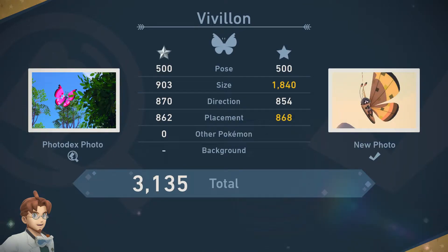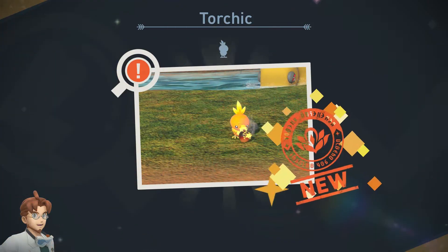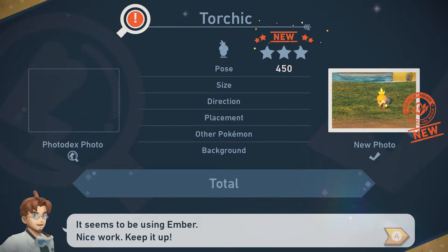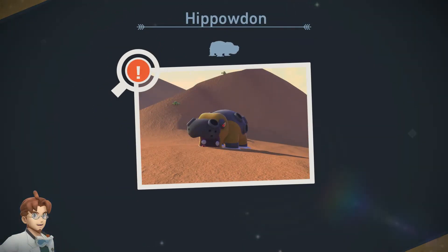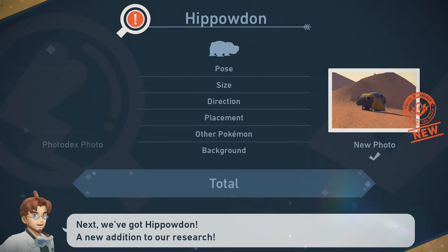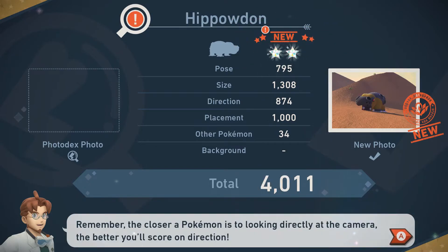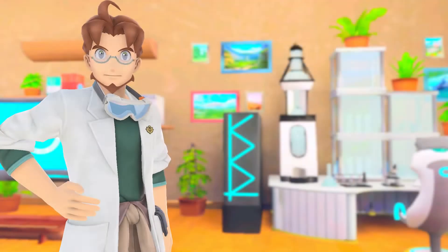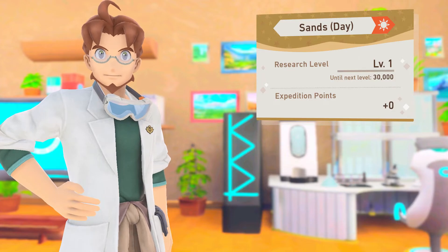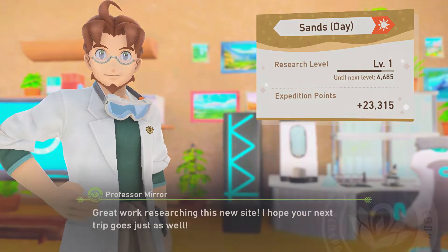And then we're going to see if this one got any better than our last one, which it did, so we're going to keep the new one. Torchic, which is brand new - 3,043, which is good. Hippolydron - a new discovery. Great timing, he's having a meal, which is kind of nice. 40,11. As for our Sands level - pretty good.